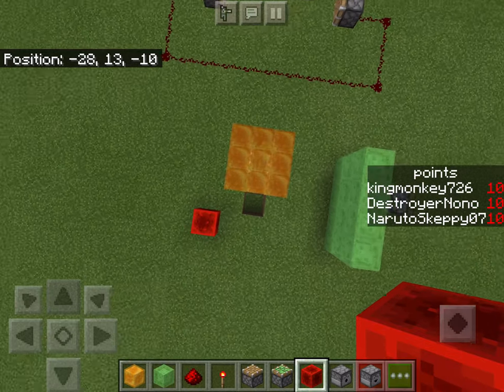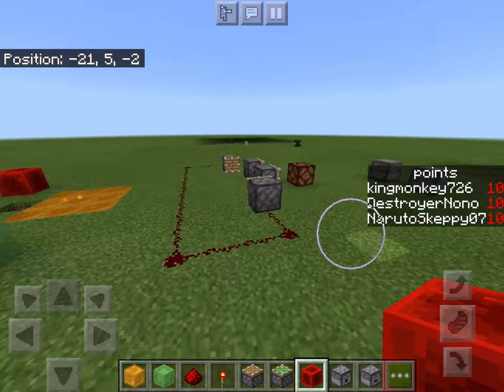These honeycomb blocks will make you not bounce off them, and I think they also save your fall damage.